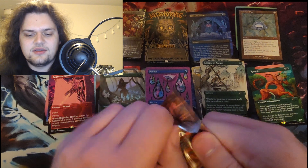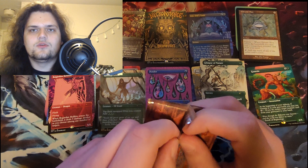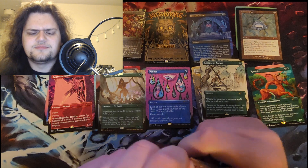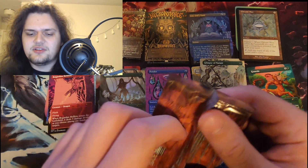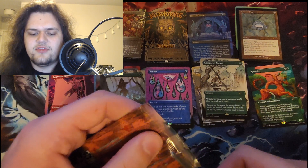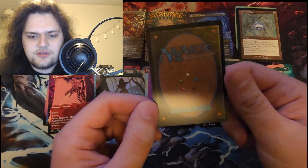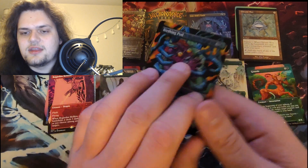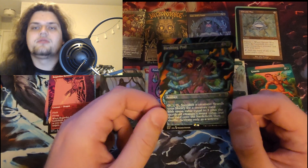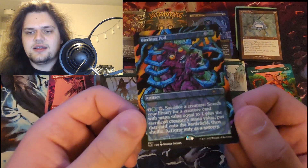2011 — was that Return to Ravnica? So maybe like Niv-Mizzet, or the elf that exiles a land to make mana. It's either Niv-Mizzet or that elf. This one's also like severely miscut — look, that's way thicker than the bottom. Birthing Pod! This is Phyrexia. Birthing Pod is a very good card in Commander if you have the right deck, and that heart art is like creepy — I don't like that.